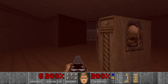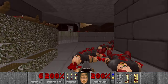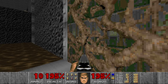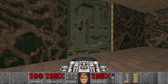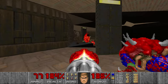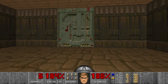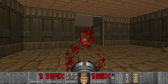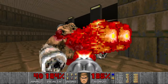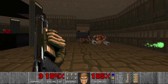Only the final room left. We have 100 cells and 2 BFG shots, and there will be 2 Pain Elementals so I want to kill them first. Now we have 5 rockets which help us deal with the Mancubus. We can chaingun the last one.